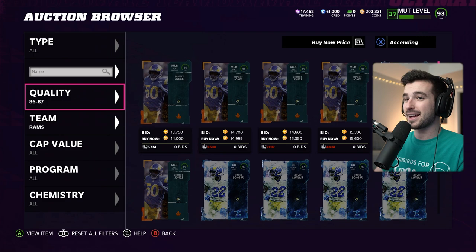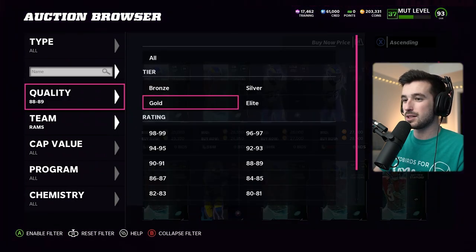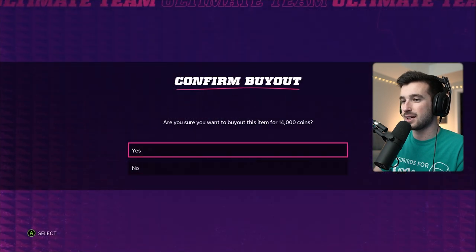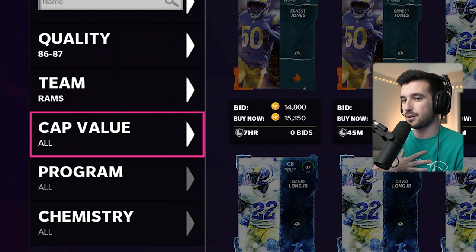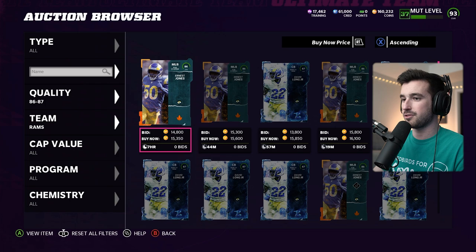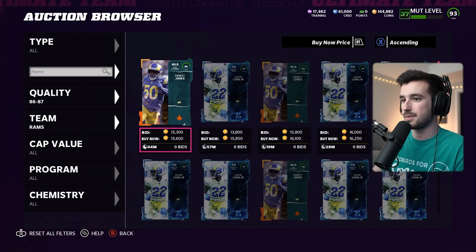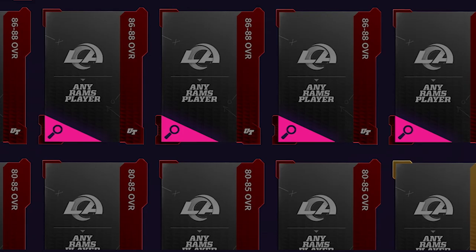Then it's on to the four 86 to 88 overalls. Technically, we could build 88 Team Builders for about 15K each, or just buy the 86s going for about 14,000 to 15,000. I bought the first two for 14K and 15K, then sat on the filter to see if I could get them cheaper. When sniping, all you need to do is go to a filter that's not heavily used — I'm highlighted over cap value — then click A and A again to refresh what's on your screen. After refreshing for a minute with no new cards popping up, I went ahead and spent the 15,300 instead of waiting to save maybe 1,000 coins. We've got all four of our 86 to 88 overalls.